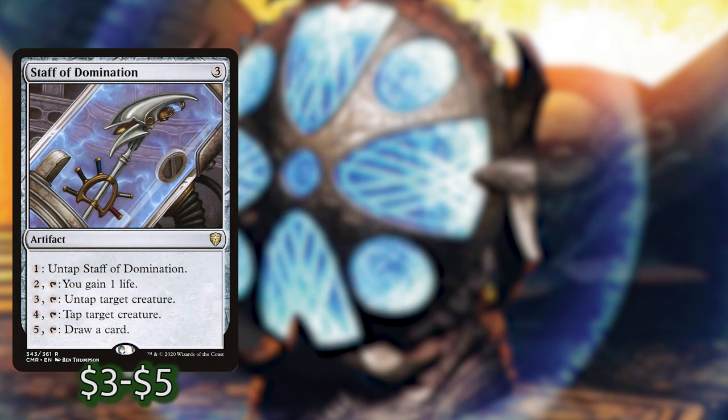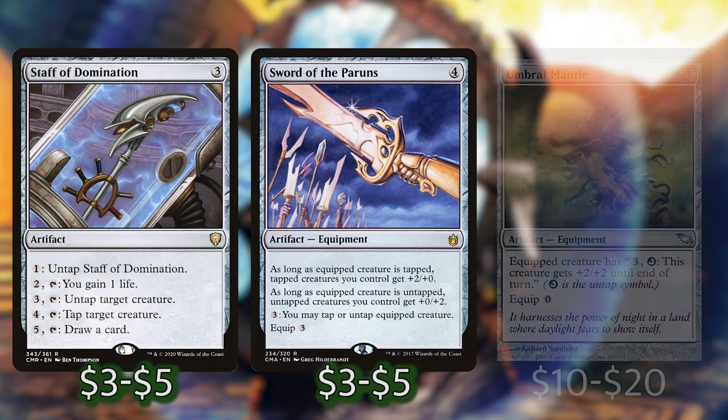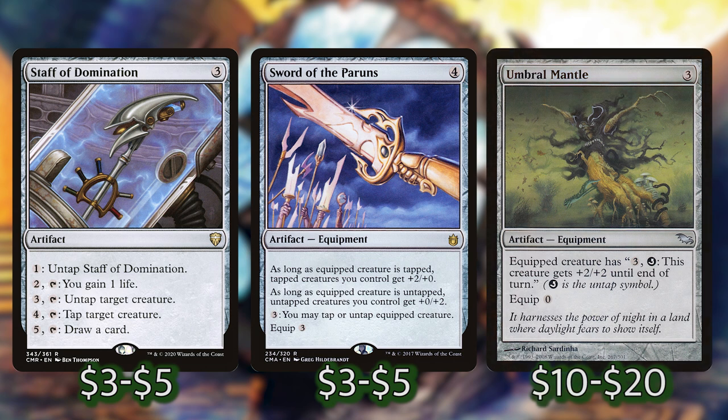Next we have Staff of Domination, Sword of the Paruns, and Umbral Mantle. These can untap Svella infinitely if we are generating enough mana from our new tokens, whether it's creating enough to be mana positive or to have a mana doubler that we'll talk about later. Generally, it's the most useful untapping we can do in the deck because these are repeatable. Most of the other ones either happen only once per turn or they have to tap to untap something.